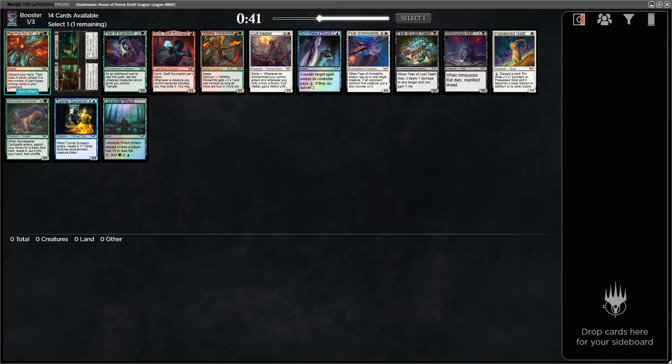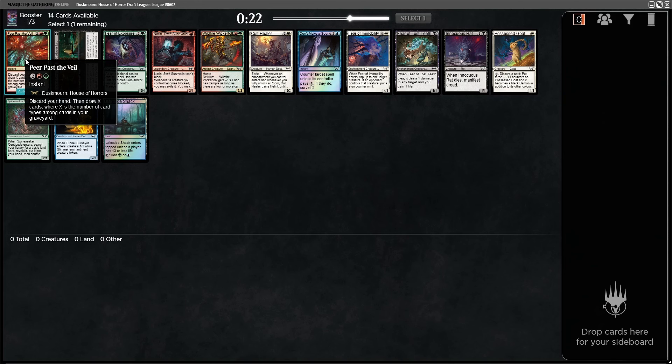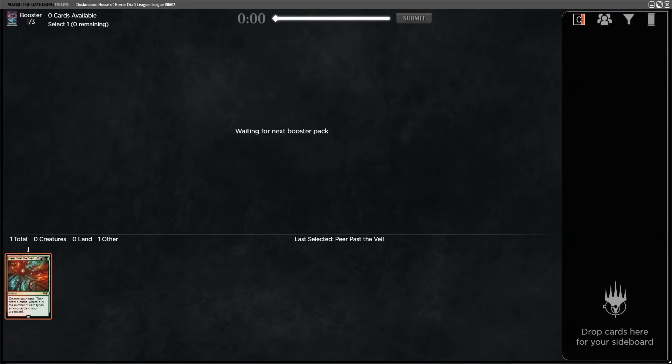There's also Defiled Crypt, Cadaver Lab, Fear of Exposure, Norrin, and Wildfire Wicker Folk in the pack, which I think are all the best cards. The rest of this is kind of just whatever. I haven't gotten to play with this yet, so I want to try it. Let's go ahead and take Peer Past the Veil, and then hopefully the Wicker Folk wheels, since it's two different colors and not Boros.